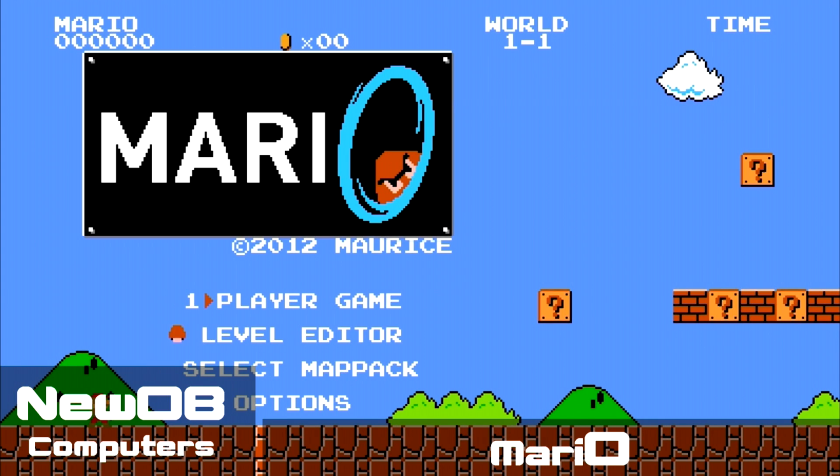Welcome to another episode of New OB Today. We're going to be taking a look at some free downloadable content. This is Mario, as you can already see, but what makes this Mario game very special is that he now has the gun from Portal. You can imagine how many doors this opens — let's begin.